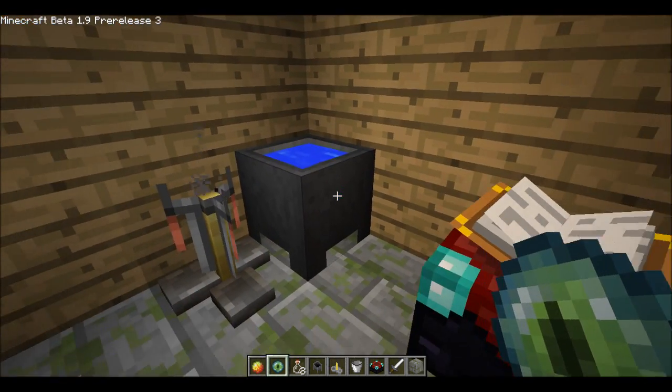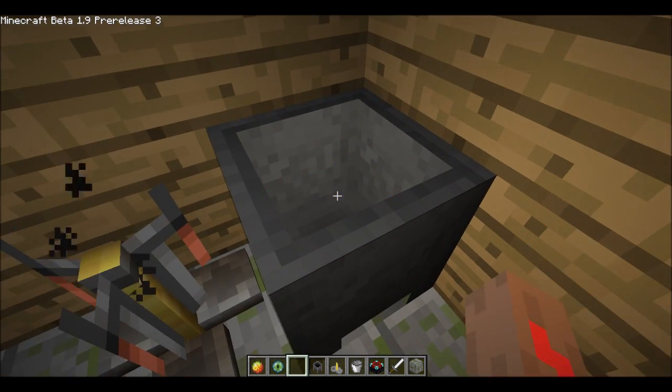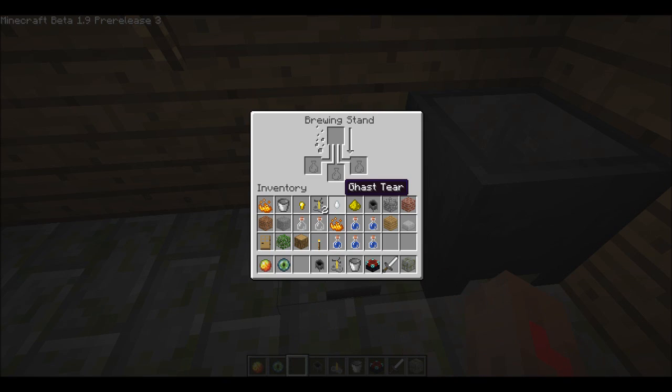The brewing stand is probably fine. Let's fill up these bottles. You can see the cauldron actually goes down as you use it, so I've now got nothing in there. We can go over to the brewing stand. I was attempting to make an awkward potion and it didn't quite go to plan — that was using blaze powder.